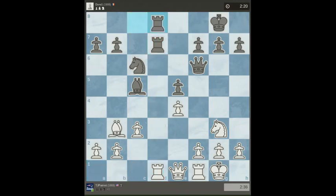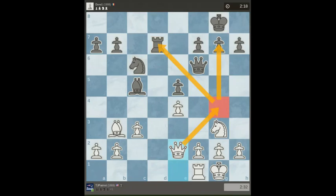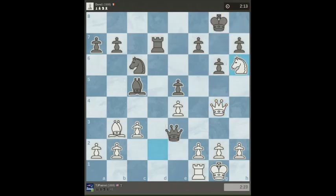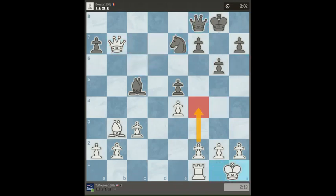Now I'm going to trade the rooks. Now I have a nice combination here with g4 if I can get the queen there. So I get the knight in the outpost first. Now I'm attacking the mate, so he has to protect it. Now I get the discovery of the rook and then I get the free pawn.